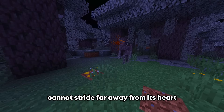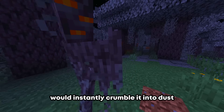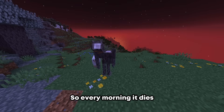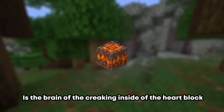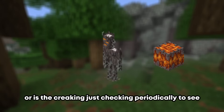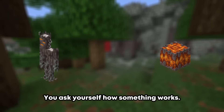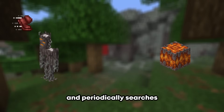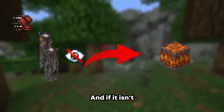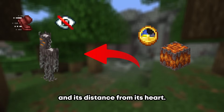The creaking is an immortal creature that cannot stray far away from its heart. Any attempts to make it go 32 blocks away from its heart would instantly crumble it into dust. It also cannot survive in the sun, so every morning it dies just to spawn later that night. My first thought when watching this new entity was: how is it going to work? Is the brain of the creaking inside of the heart block, or is the creaking just checking periodically to see if its heart is there? The answer to who controls the creaking — the block or the entity — is complicated. The creaking is in control of its movements and periodically searches its heart to see if it is there. And if it isn't, the creaking just dies. On the other hand, the creaking heart has two functions: it tells the creaking the time of day and its distance from its heart.